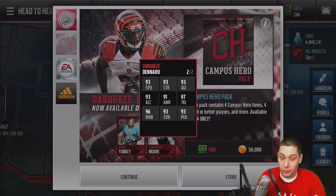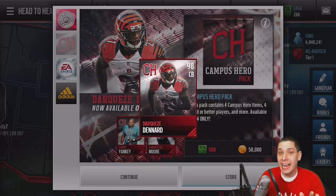It has 93 speed, 93 acceleration, 96 man coverage, 93 zone. Great pursuit for the run game. Tackling is solid as well at an 87. This thing is a really well-balanced cornerback. It doesn't have the super high-end speed, but it's still a very nice card.